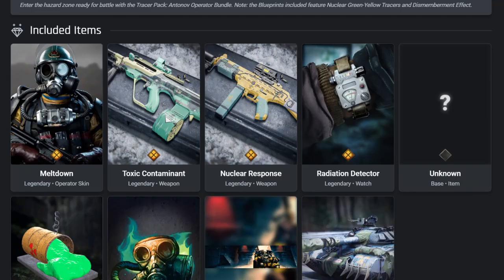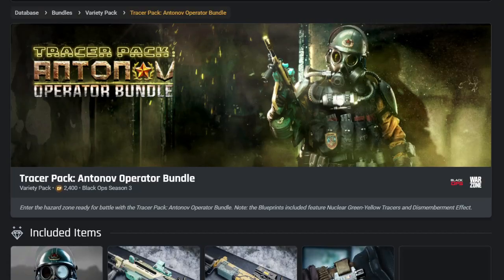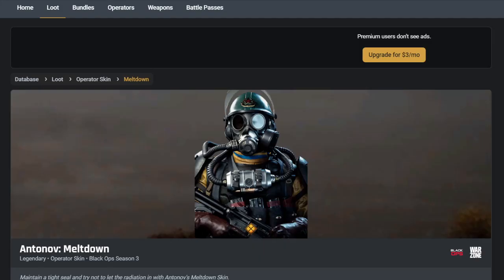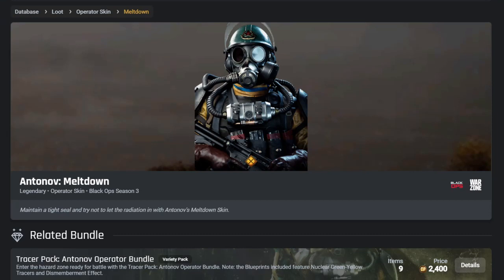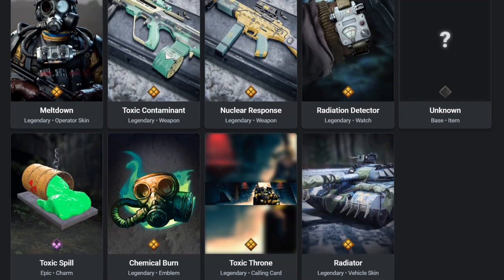The first skin is called Meltdown — it's a guy in a biohazard suit. Obviously if you're in Warzone you will get spotted with this bundle because it's bright, it's big, it's right in your face. The description says 'maintain a tight seal and try not to let the radiation in with Antonov's Meltdown skin.' You're not going to be hiding in that skin — it's pretty out there.